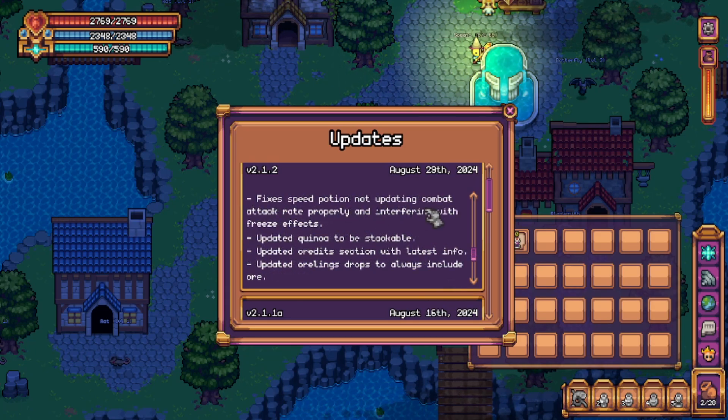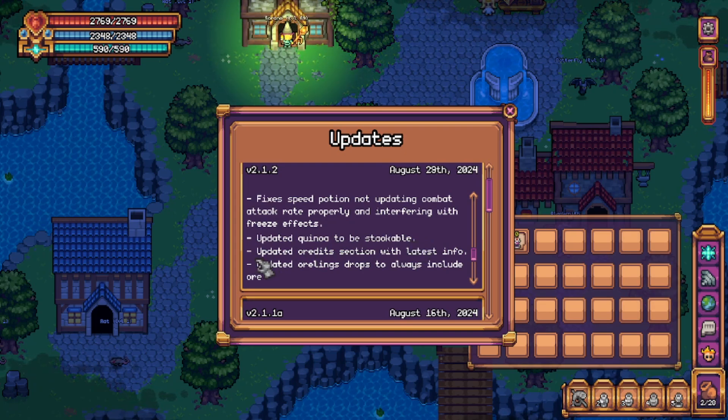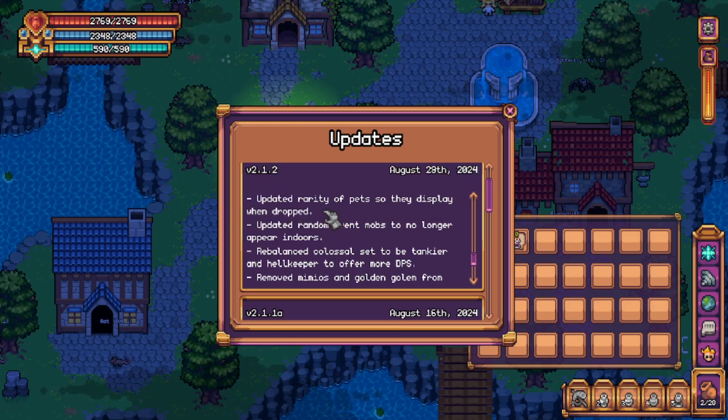Fixes speed potion not updating combat attack rate properly and interfering with freezing effects — I'm not sure if the speed potion is actually working as intended at the moment; I think speed potions also have a reduction in attack speed. Quinoa is now stackable up to three. The credits have been updated with the latest info — always good. Orlings now always drop ore on death. Updated rarity of pets so they display when dropped — this is a good change, gotta flex on all your friends, let them know what you got.